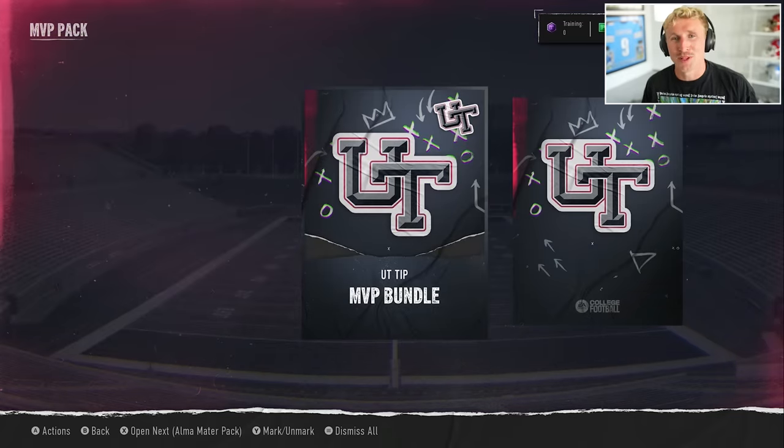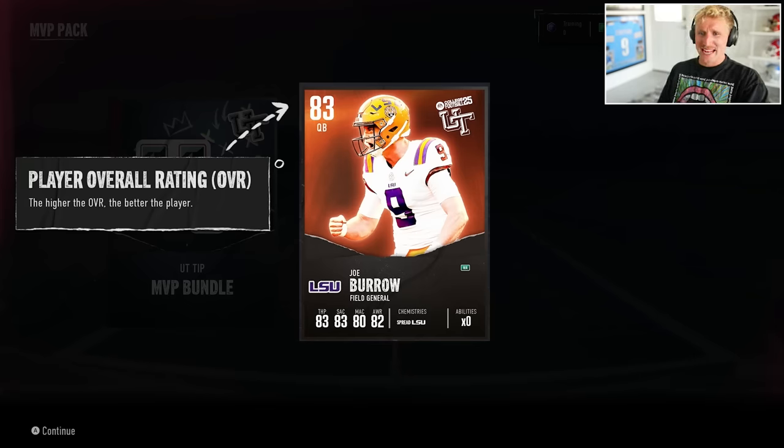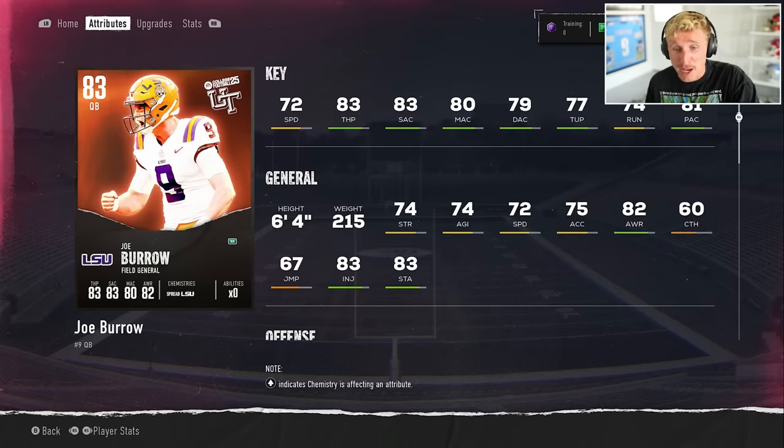You just gave me the purple animation for a tip — what are you doing? Oh wait, what is this? There's an 83 overall Joe Burrow! Definitely my QB one right now. I mean, I don't have anybody, so yeah.